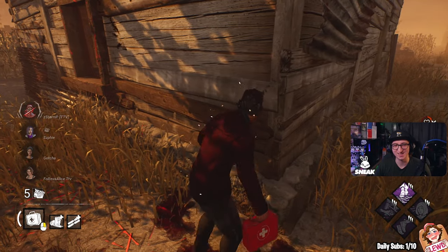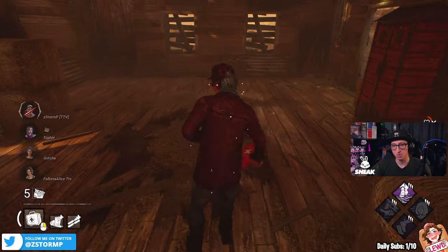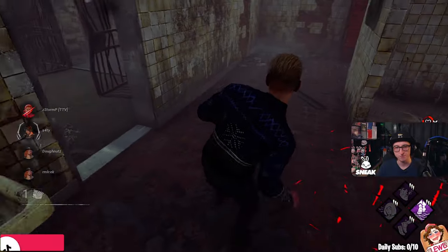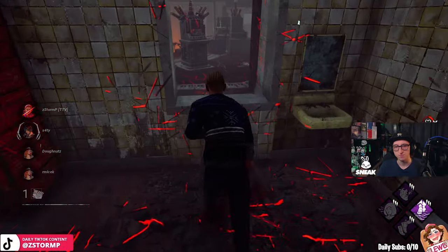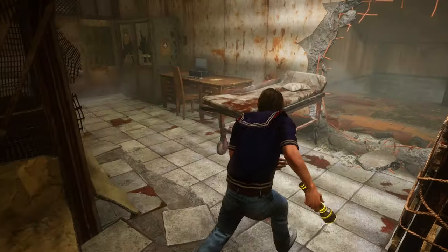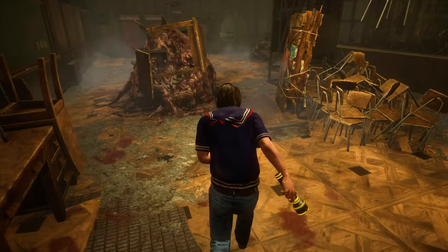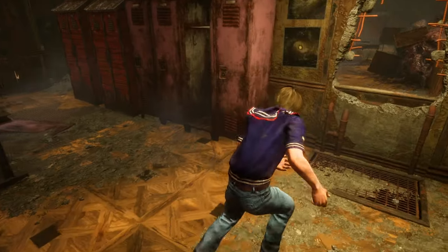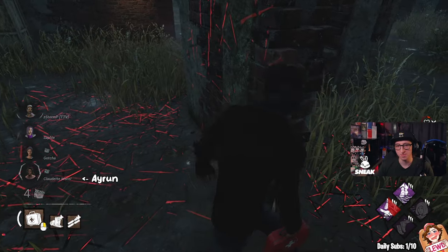If you've got a good amount of distance against the killer and feel you can do another loop around a structure with a pallet, hug the structure as tightly as possible to make it harder for the killer to catch up. Keep looking where the killer is at all times — one mistake can catch you off guard and the killer can get a free hit or even down you. Some loops you can chain together to save resources for later and waste as much time as possible. If you're chaining loops, the killer will likely leave you for another survivor because you're wasting too much time for them.